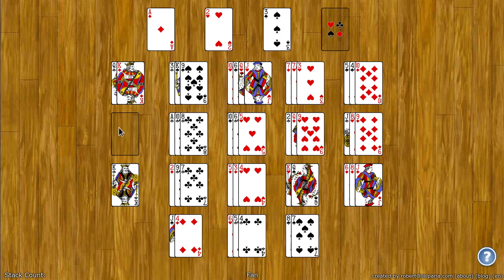Empty spaces can only be filled with a king. Unless you are playing the relaxed version, in which case you can put any card in an empty space.